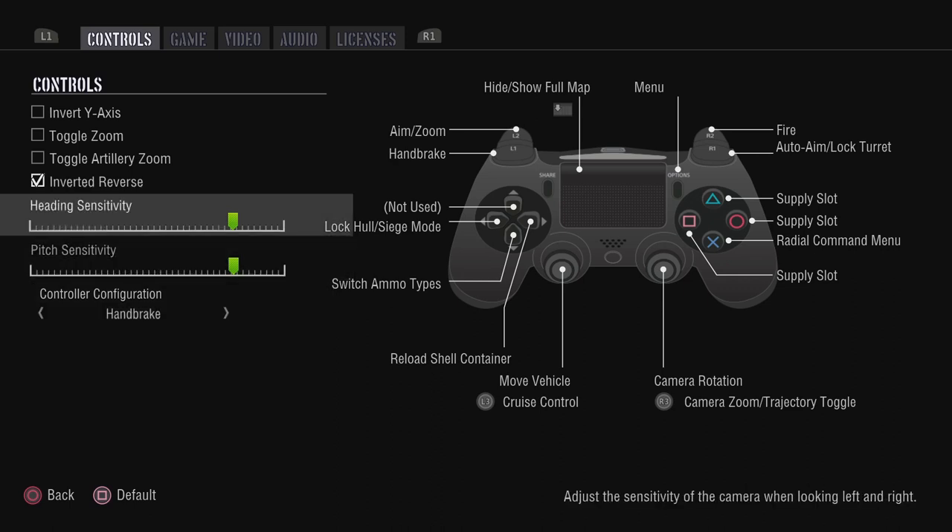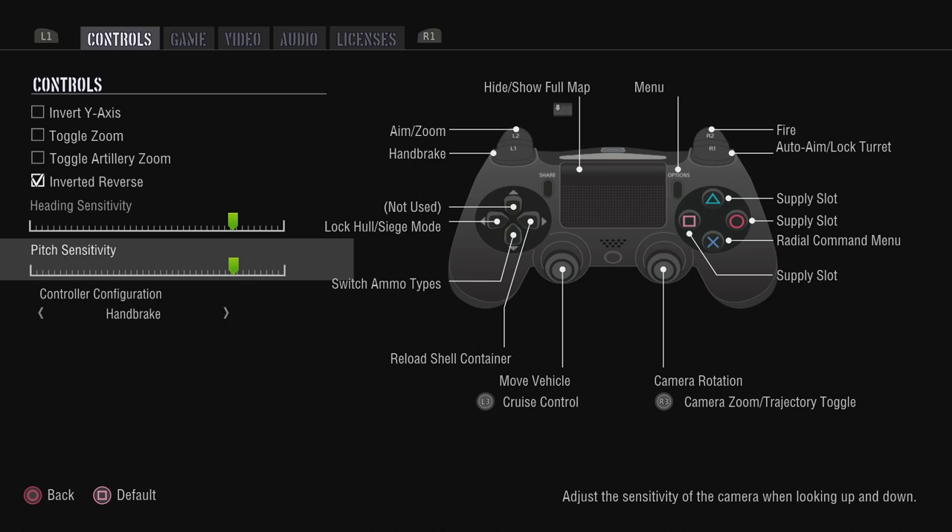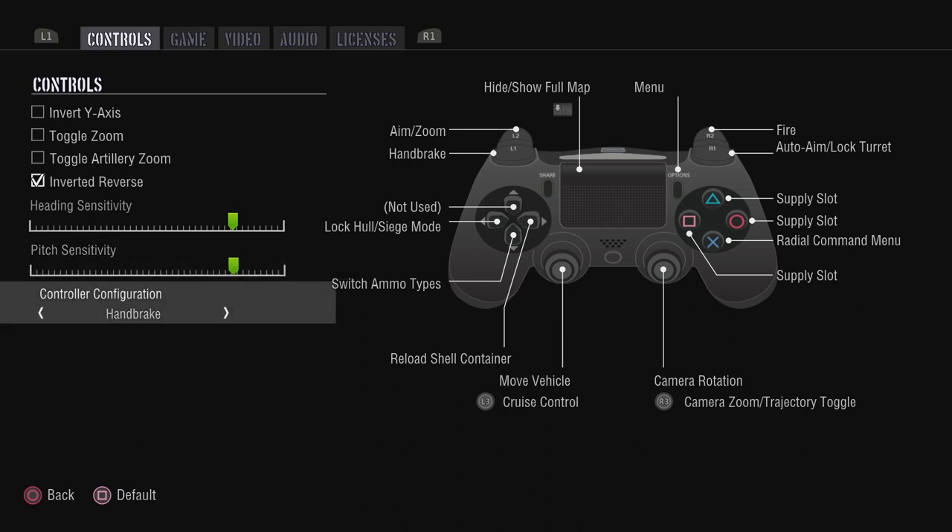Your sensitivities are also in here. If it feels too slow and non-responsive, or a little bit too twitchy, you can change your sensitivities to whatever you would like. I'd recommend doing this in tutorials or War Stories so you can have a play and get a feel for each configuration without worrying about getting destroyed by an enemy player.